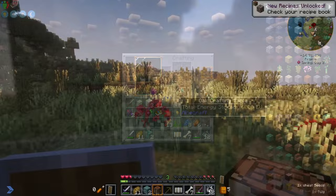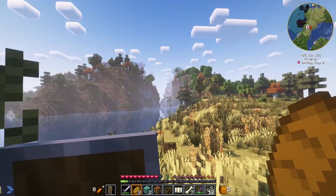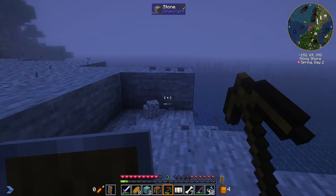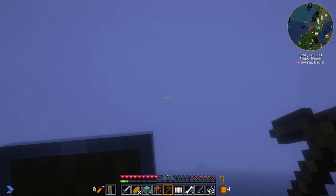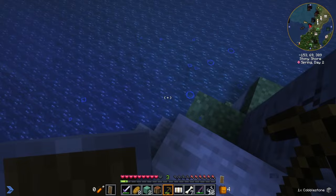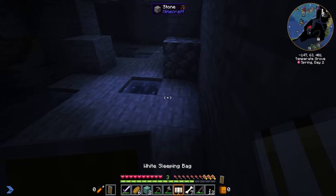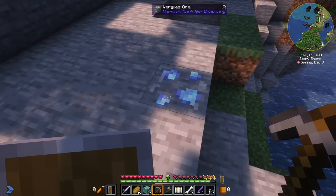Look at this world gen — really neat. There are ducks! There's a thunderstorm. This lignite coal ore is from Modern Industrialization — let's see if we can make some torches with it. Yes, we can. We've got some surface iron and some regular coal. There's Burr glass ore, but I can't break that without iron.